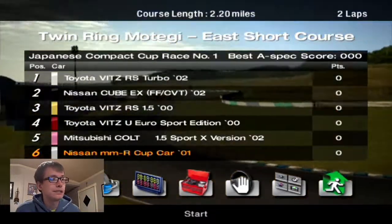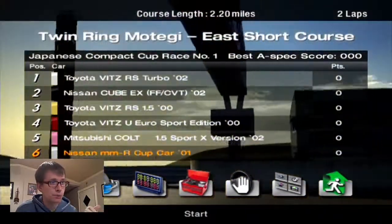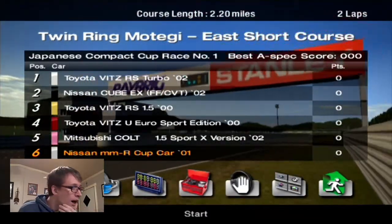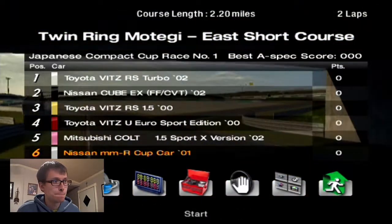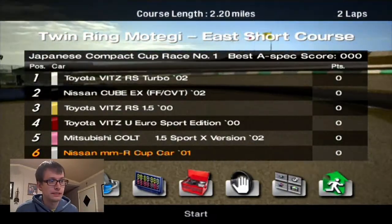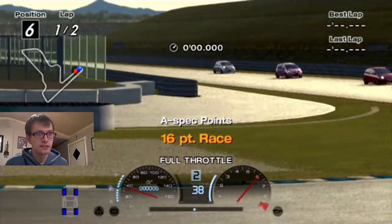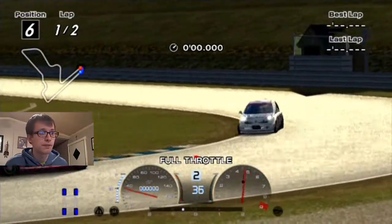Here are the five cars we're going to be racing against in this Japanese Compact Car Cup. We got three Vitses — RS Turbo, RS 1.5, and a Euro Sport Edition. I'm concerned by the Turbo starting at first. We can qualify if we need to. Then we got a Nissan Cube — that could have competed in March Brothers. And then a pink Mitsubishi Colt. I'm not that familiar with it, but it probably looks exactly like a Vits. It's better than a Vits. Vits is overrated.